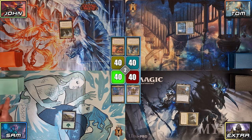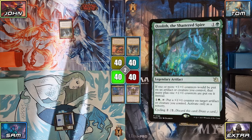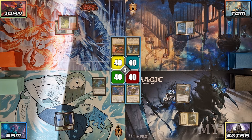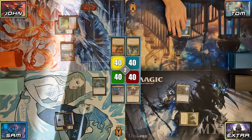Sam then takes his second turn, playing an Island and tapping 2 to cast Ozlet the Shattered Spire. He then passes to John. John plays a Spire Garden, then casts PNLR and Consult of a Revival, before passing to Tom.